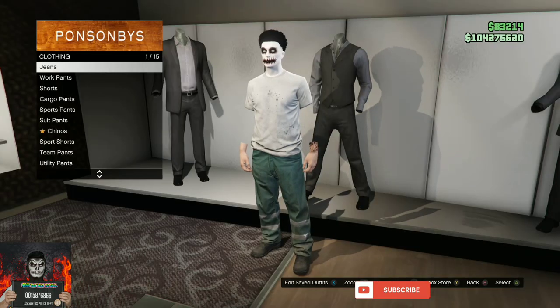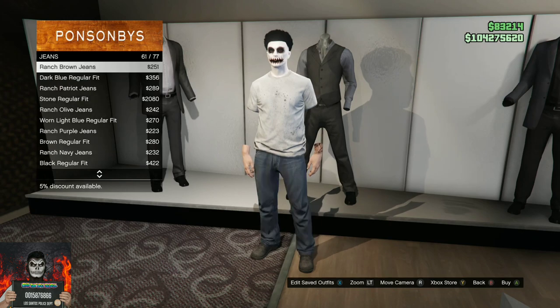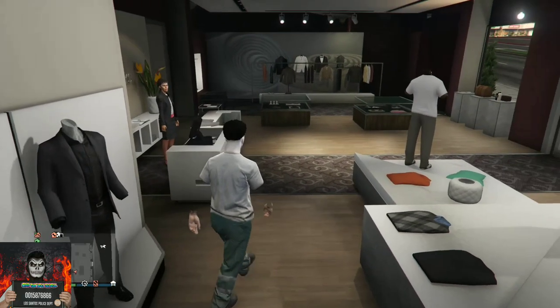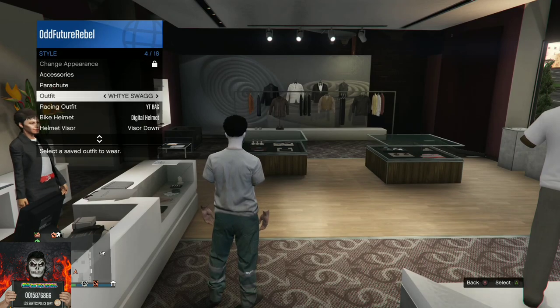The cool thing about this is you can change the pants, change the shoes, put on a mask and helmet, and you can also glitch a FIB badge or a duffel bag onto the saved outfit. The invisible arms do stick.